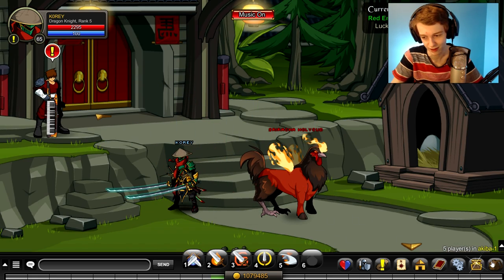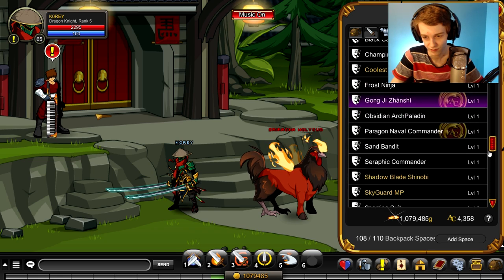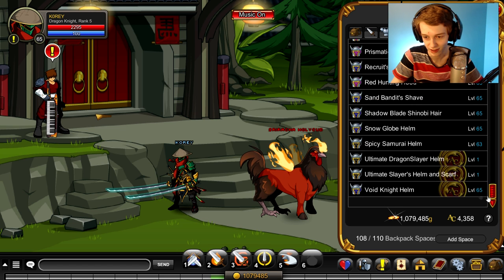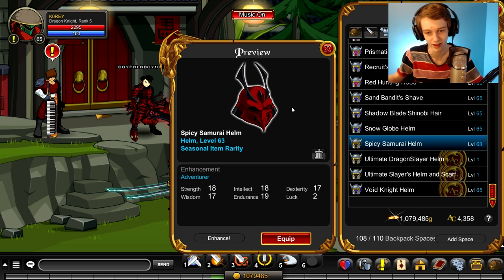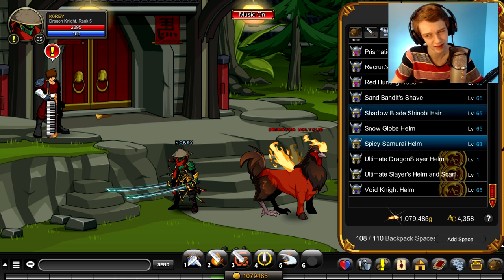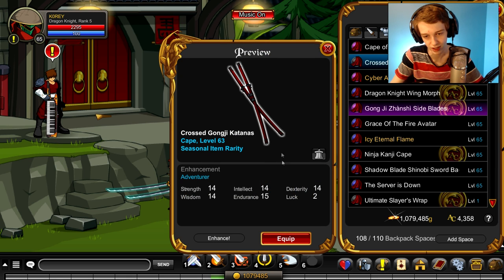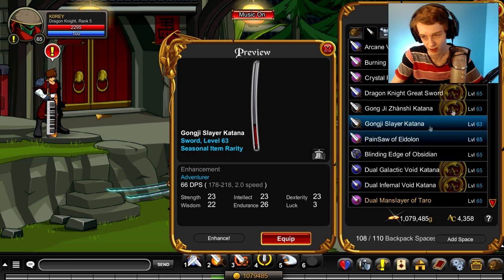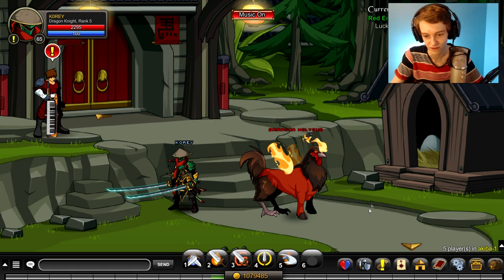He drops the red sriracha set. I might have the armor for it — I don't think I have the armor, but I do have the helmet — the spicy samurai helmet. He drops the armor that matches; it's kind of like what I'm wearing now but red. And I think he drops a weapon too. I have the cape from him — there's a cape he drops and a sword, and I think there's a dual version of that also.